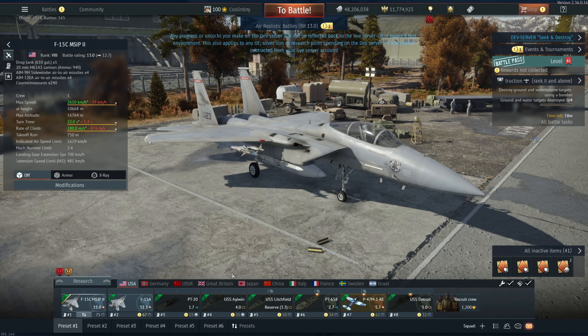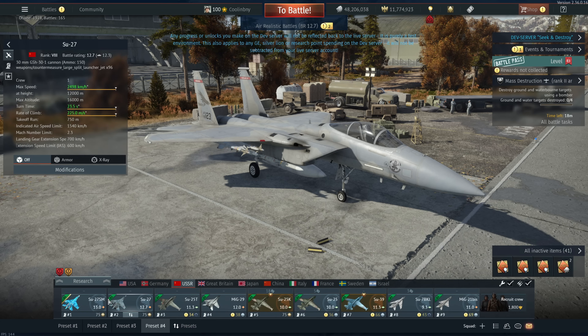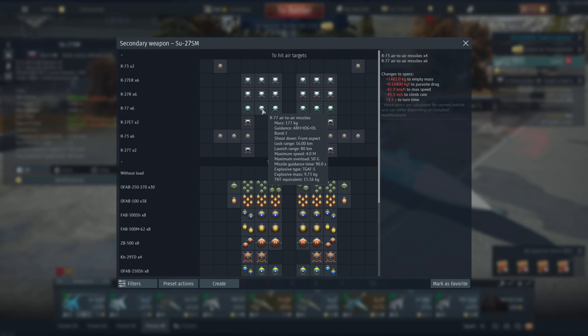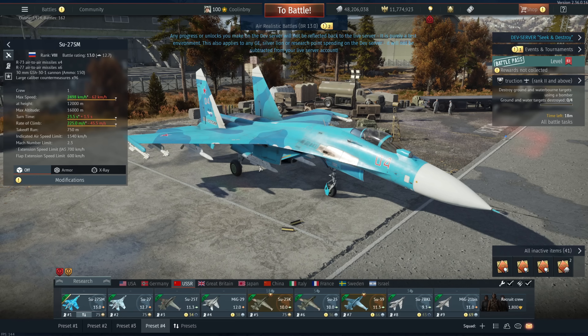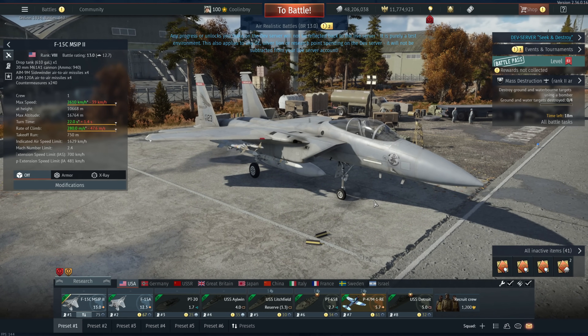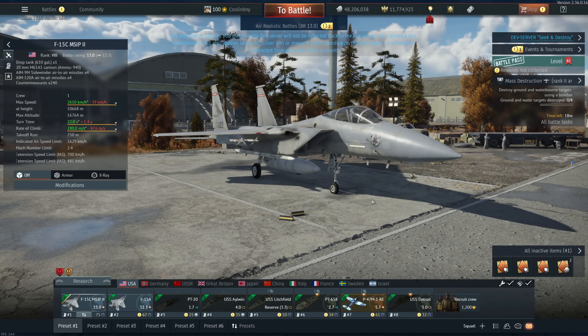The Russian equivalent, the R-77, has 50 G's of overload and 10 seconds longer missile guidance time. So I'm not entirely sure how the AMRAAMs are going to fare once they go to the live server — we'll have to wait and see.